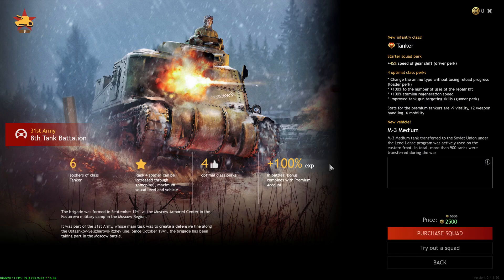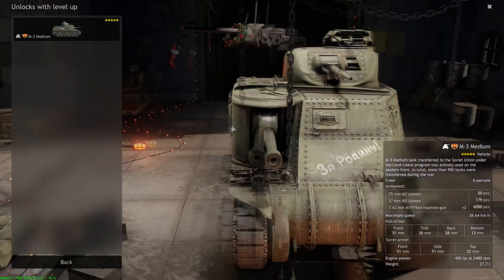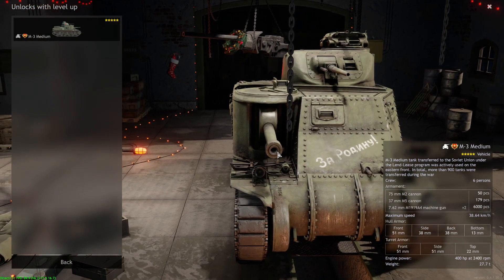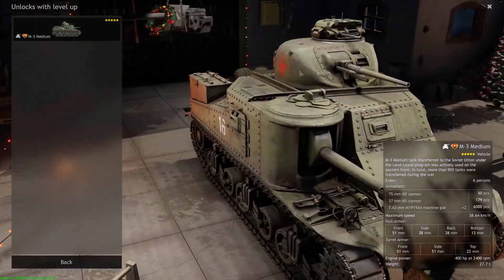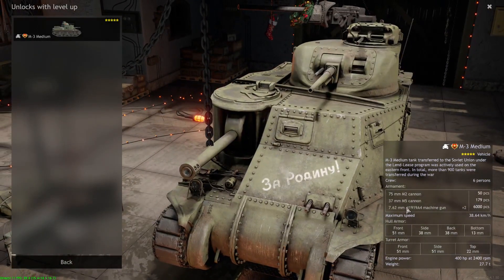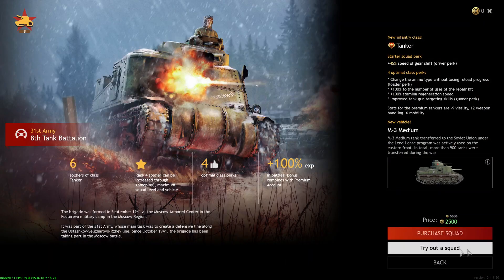Battle of Moscow — the M3 Medium. This is definitely a must-buy. If you're new to the campaign or thinking about starting, I would highly recommend getting the M3 Medium. It comes with a 75mm traverse-limited gun that can deal with any Panzer IV or Panzer III. You also have a 37mm gun on top that you can traverse around to deal with enemy infantry, plus two 7.62mm machine guns — very helpful for crowd control and dealing a lot of damage.